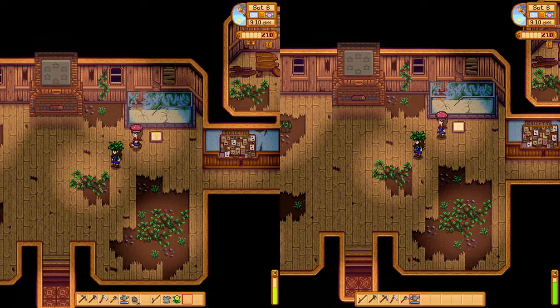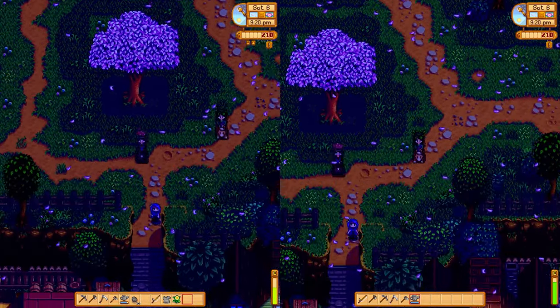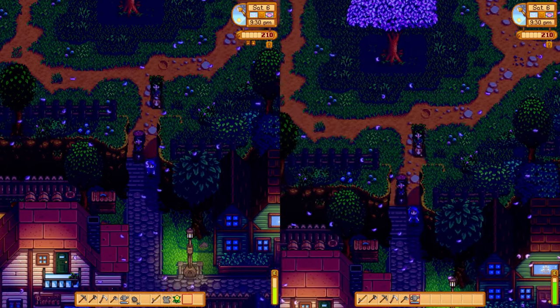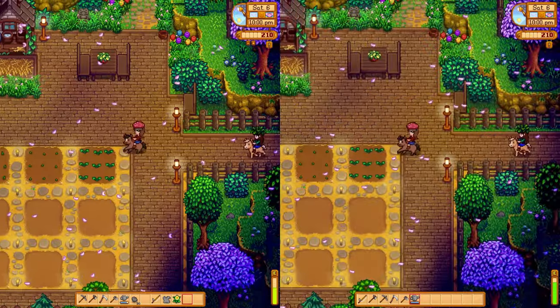We didn't get anything new there. It's 9:20 p.m. — what in the world? That's what happens when we don't use cheats and freeze the time. The days just pass you by. Our farm is so lit up, I love it.